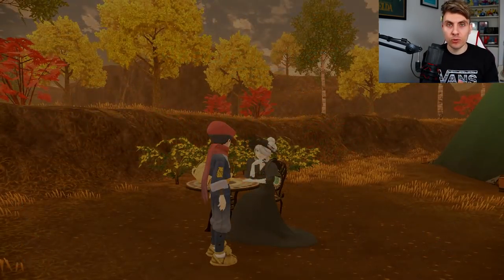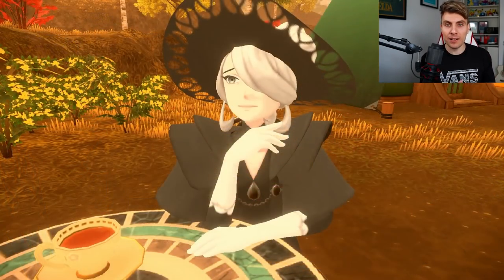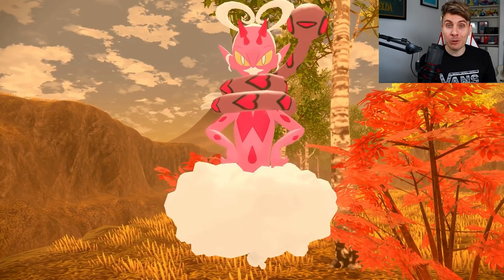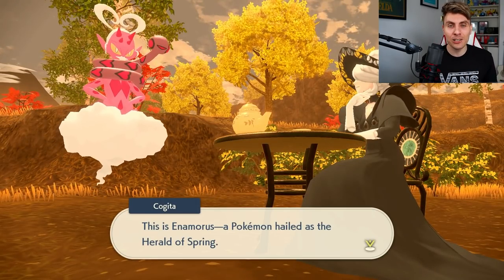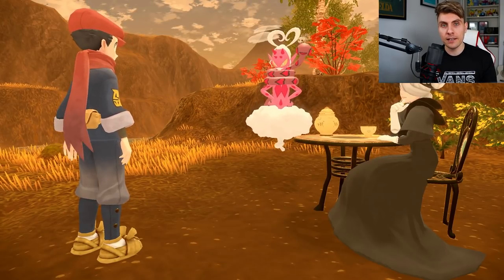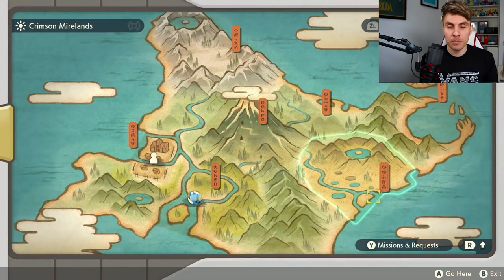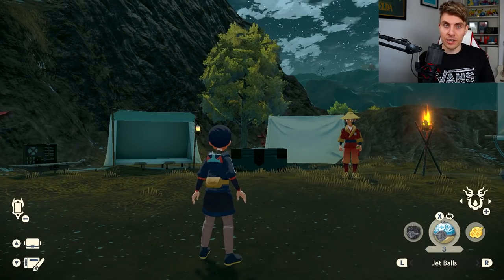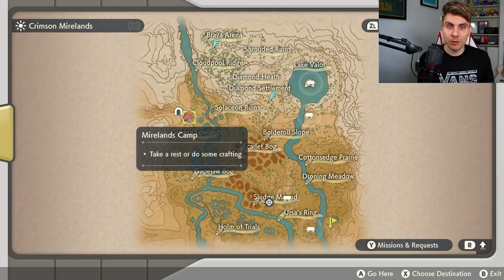With all three research levels at 10, go back and speak to Kohita. She will then unveil the brand new Fairy Flying type — the fourth Genie alongside the original trio — which is Enamorous. It's a strange looking Pokemon but it grows on you. Enamorous will disappear and will be located in the Crimson Mirelands. Head there to catch it. There are no specific weather conditions needed for Enamorous to spawn, so you don't need to worry about changing the weather. Just head to the Scarlet Bog area in the Crimson Mirelands.